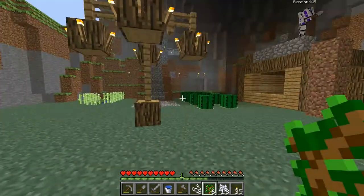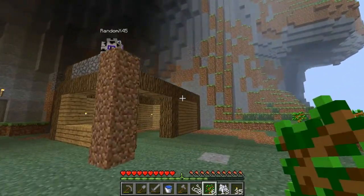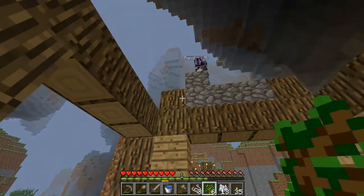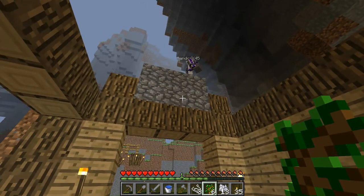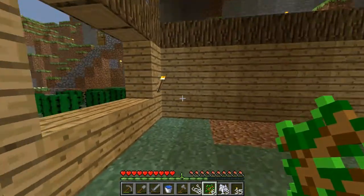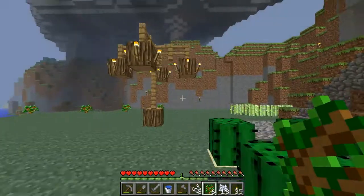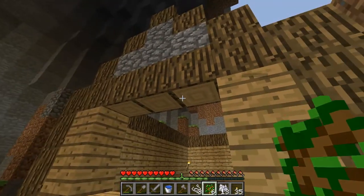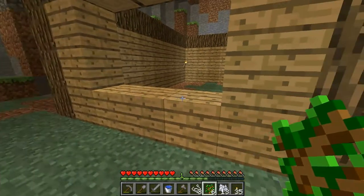That should be good. And just replant this — once you cut down a tree, just replant it. Alright, what are you making the roof out of? Cobblestone — that's way high. Are you just making one of those cool roofs? I'm making one of those cool roofs. I'm gonna go smelt some of this glass. How much do we need? One, two, three — six total.